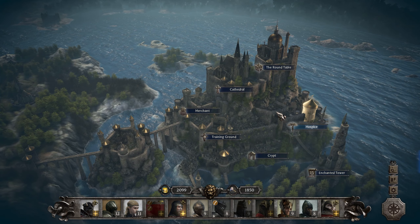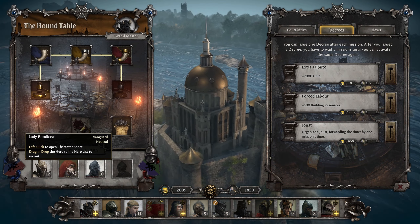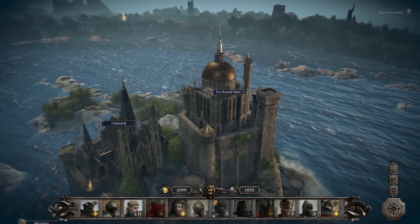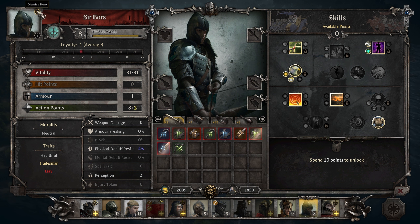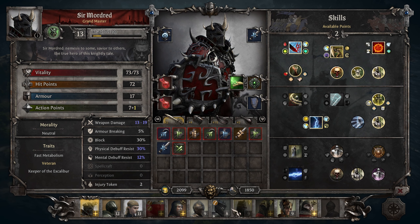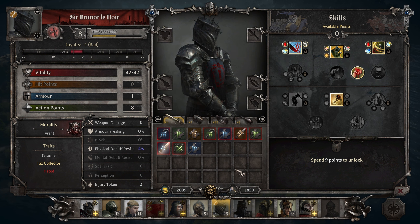Hello everyone, I'm Krams and welcome back to another episode of King Arthur: Knight's Tale. We have a lot of upgrades to do and we also have a couple of heroes here that I think we will take over. We will get rid of some — the easiest way is to get rid of the lowest ones because we're never going to use them. So let's strip you and then dismiss you. Thanks Brunner, but we have better double slicers than you, so sorry, you're gone.